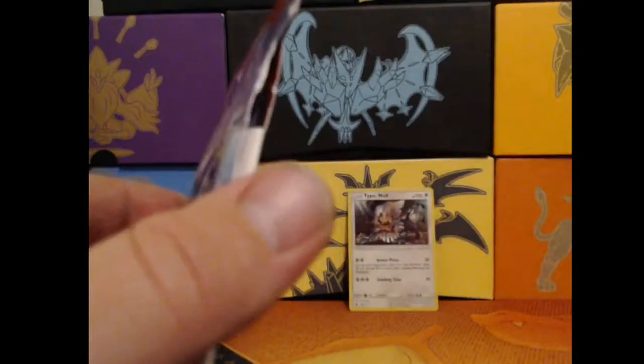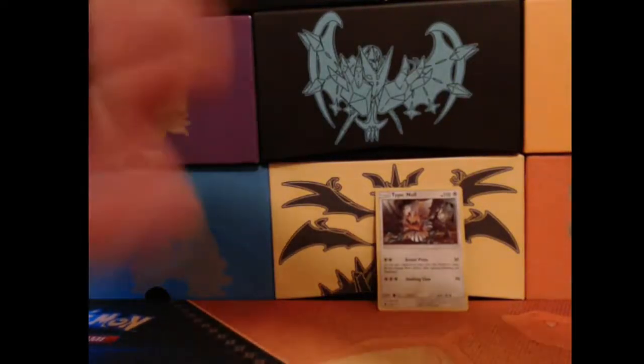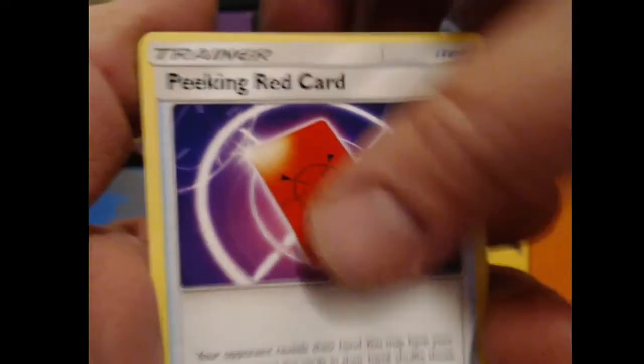Let's keep it going — we're halfway done, only four packs left. Can we pull something different? I'm always hoping for it, hoping for one of these guys. Energy down, flip. We're going to start this pack off with a Swinub, Mankey, Aipom, Corphish, Ghastly, Peeking Red Card, Piloswine, Alolan Graveler. Our Reverse Holo is a Snorunt, and our rare is another Starmie.